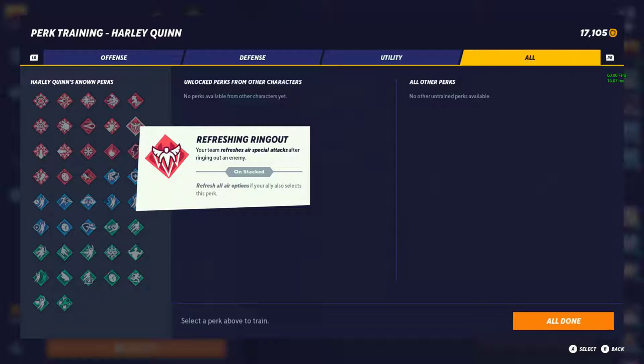Now here's the better perk I mentioned versus That's Not All Folks — it's called Refreshing Ring Out. Your teammate refreshes air specials after ringing out an enemy. If your teammate also stacks it, it refreshes all your air options: 2 dodges, 2 jumps, and 2 specials. This is definitely a tier 1 perk. People aren't running it much yet because they're still learning the game, but when people get more comfortable going off stage and can confirm kills, they're going to love this perk — literally having 12 abilities off stage to kill and then recover.